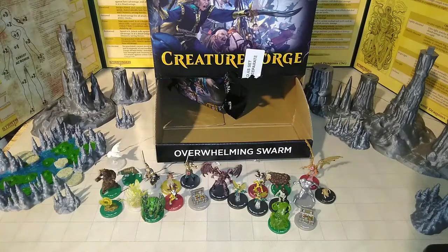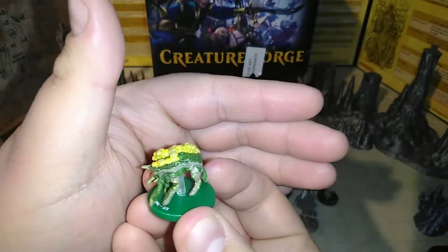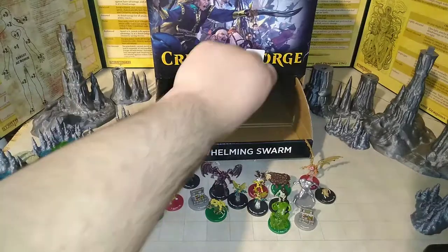We're still luckily keeping on with no dupes — definitely the time not to get them. Here comes another one I don't have. It is number 7 out of 28 — it is a saproling, a 1-1. Not bad. Could be a fill-in for an Eldrazi if you need one, like a forest Eldrazi, one that lives in the forests.